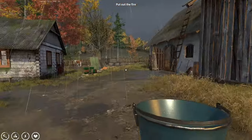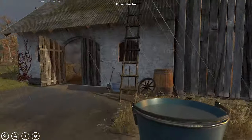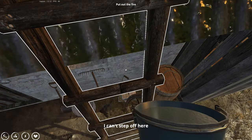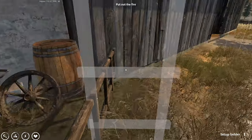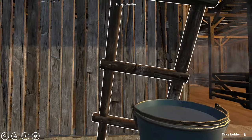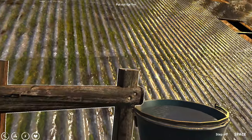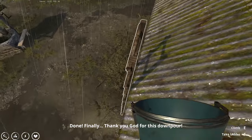Oh there we go — is that it? Oh no, there's a fire up there too! How do we get up there? There's a ladder — I have to use the ladder. The roof is on fire! I don't know if I'm going to be able to get there from here. Take the ladder — might have to set it up here. Don't fall — there we go, that'll do. Get up here. Thank God for this downpour. Let's climb down — that was lucky.